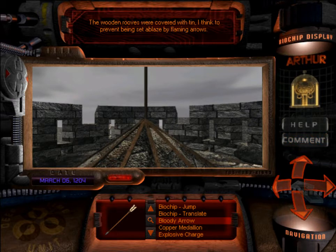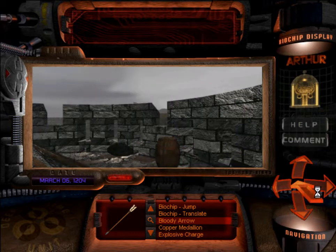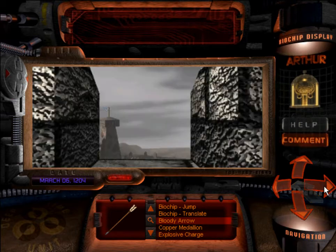The wooden roofs were covered with tin, I think to prevent being set ablaze by flaming arrows, which is very handy for a siege. If you remember the mission briefing, we're supposed to be jumping here to the last day of the siege to figure out how Philip Augustus' troops came into the tower in order to finally take it. Unfortunately, we're a little late.